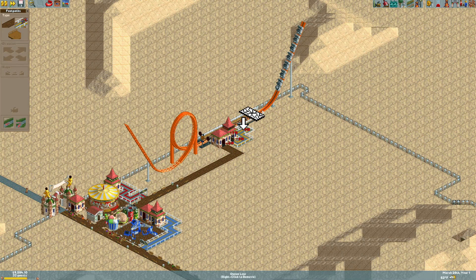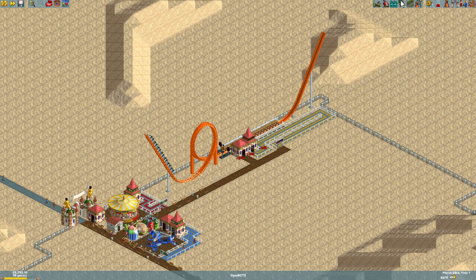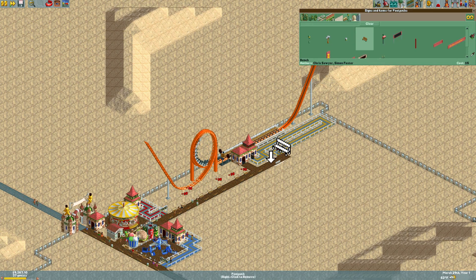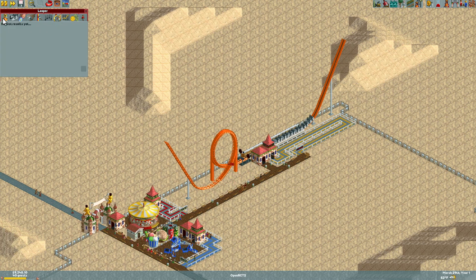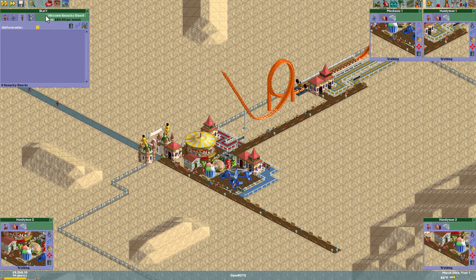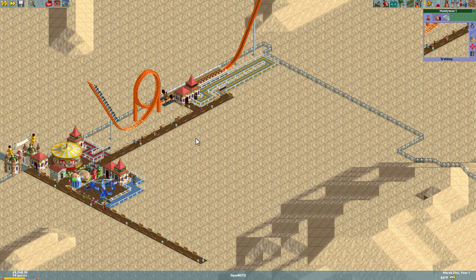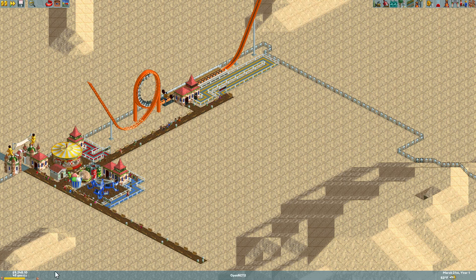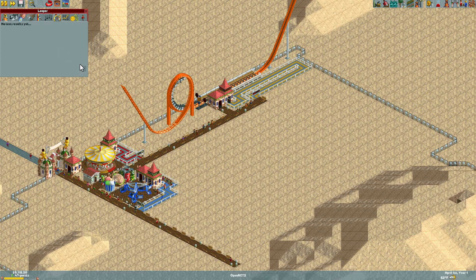We'll go with yellow this time. Two, three — got the trash cans placed. Let's hire some handymen, a mechanic, and security staff. We got a log flume available which is awesome — that's definitely going in this park. Looking at finances, we've barely spent more than we started with. We've done a good job budgeting and keeping things in order, so I'm pretty excited about that.